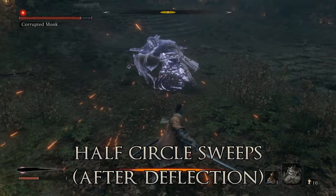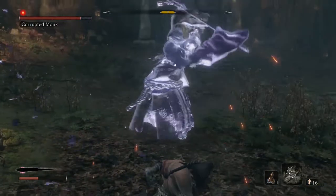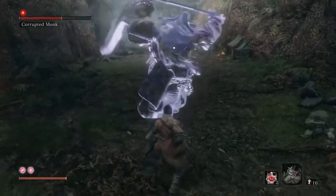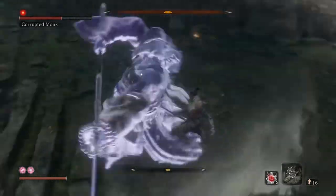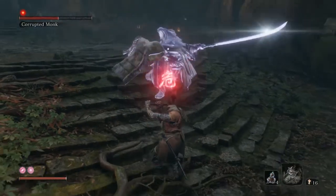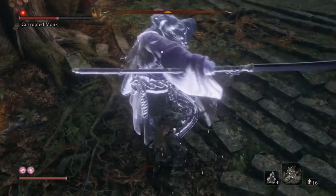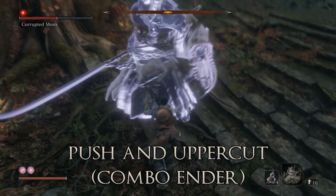The way this particular boss works is: when you do a successful deflection, it'll do these half-circle sweeps a certain amount of times, and then it'll end its combo with a combo ender. It's a more complicated setup. It'll start at a certain distance, maybe do a perilous move or a jump, but if you deflect it'll start doing these half circles and then finish with one of these combo enders.